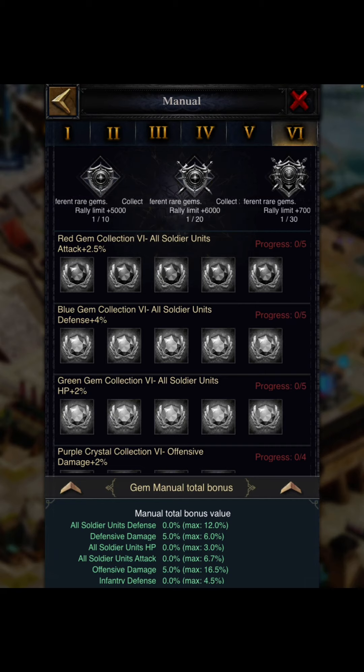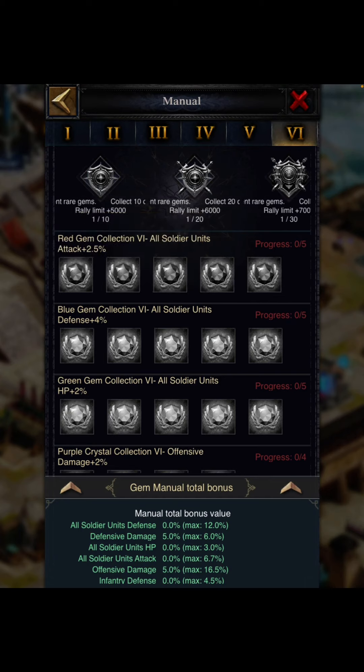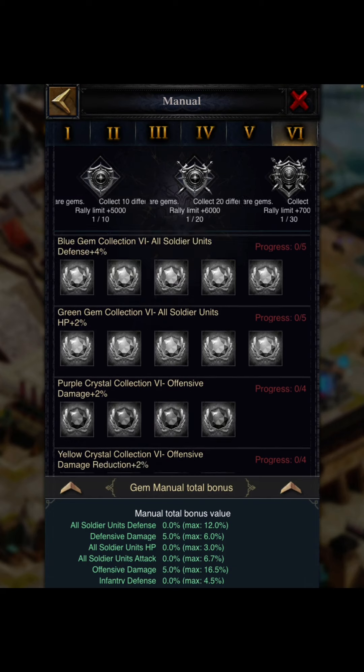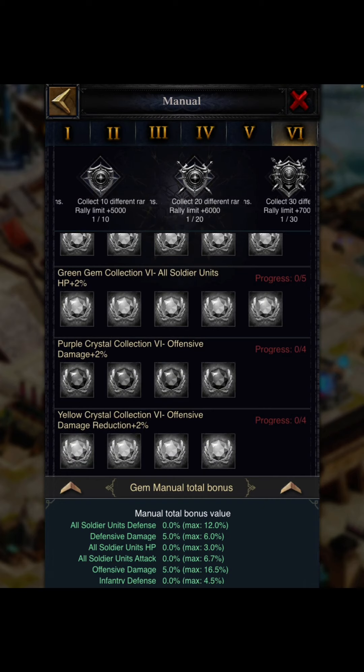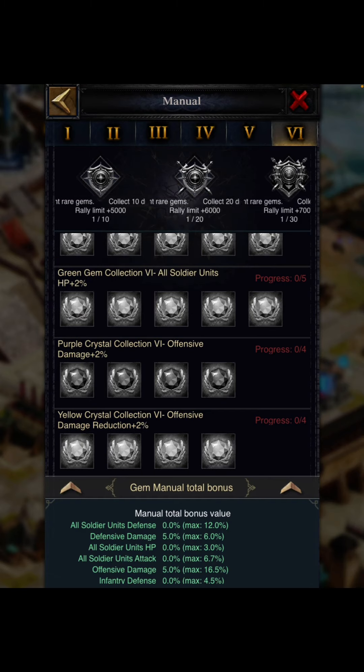These rare gems can be used on the battlefield to increase stats. The first is the rare red gem, which covers all-unit attack and all four individual unit attacks — infantry, cavalry, archer, and siege. The rare blue gem covers all four troop types' defense as well as all-unit defense. The rare green gem consists of all-soldier unit HP along with all four individual unit HP.